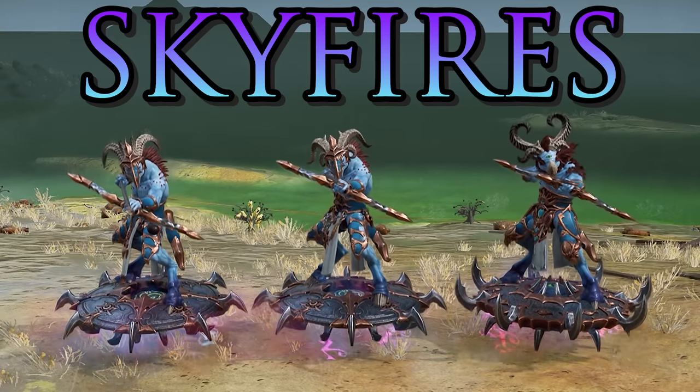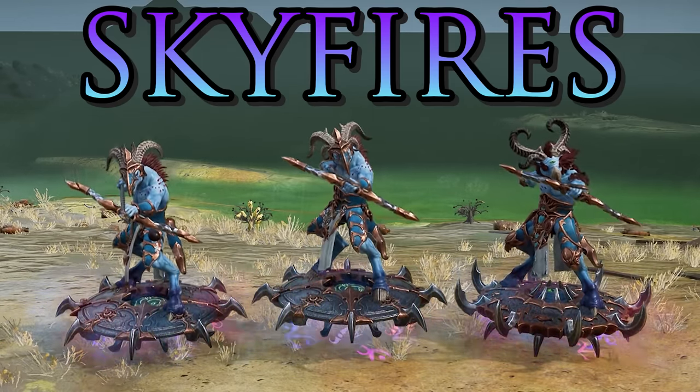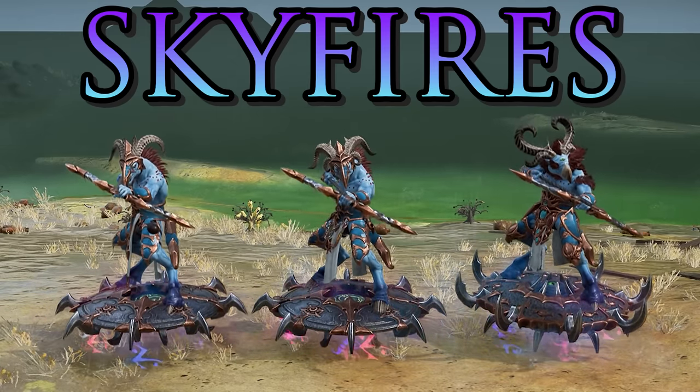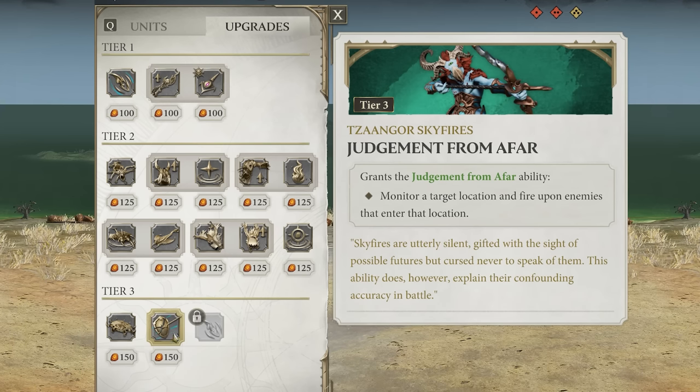The Tzangor Skyfires are a ranged unit on discs, so they can fly around and use a long range ranged attack to dish out plenty of damage. They have the utility of flying to get around quickly and spot units — a great defensive turret type unit. They can be upgraded at tier 3 with Judgment from Afar, which monitors a target location and fires upon enemies that enter it — basically an overwatch ability, further adding to their defensive utility.